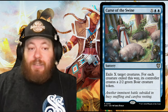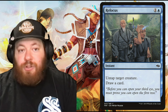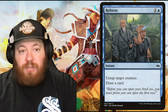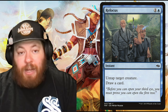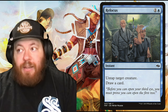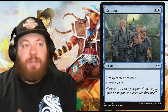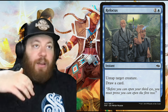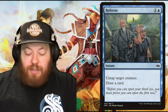Next addition: Refocus, one and a blue instant — untap target creature and draw a card. Another cheap spell that draws a card and keeps a creature untapped. We cut Dig Through Time for this, because Delve requires emptying your graveyard, and in this deck you want to keep instants and sorceries in the graveyard for other interactions like Bloodthirsty Adversary and cost reducers.